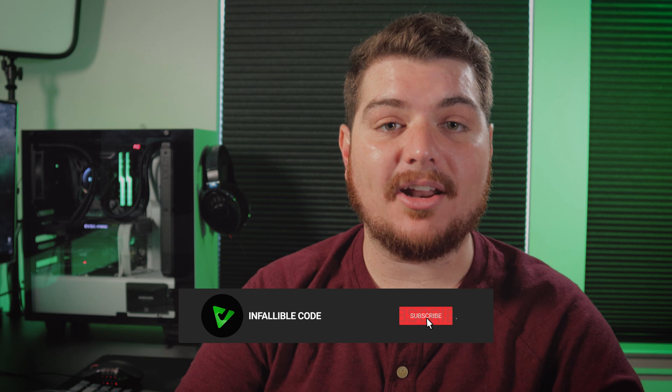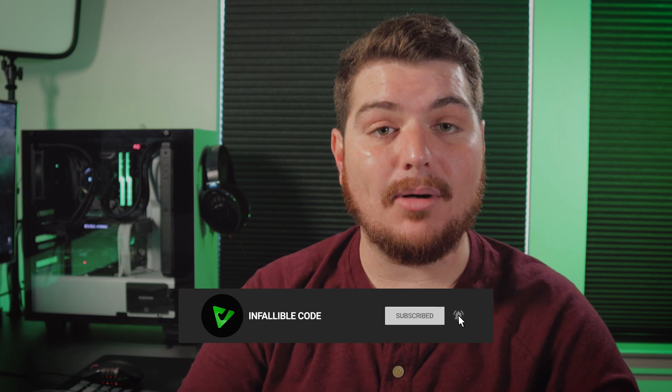But there are none like the one I'm going to share with you in this video. My name is Charles and this is Infallible Code, a channel designed to make you a better game developer. If you'd like to learn more about Unity, programming, and game development, then be sure to subscribe and hit that bell icon. So what is this magical asset? Well, it's actually a set of asset packs created using the same specification, and it's called Snaps.